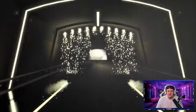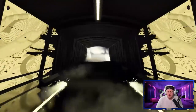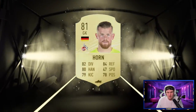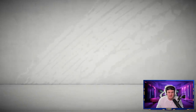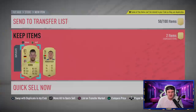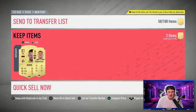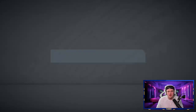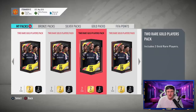Fourth pack is a goalkeeper — it's going to be Horn, 81 rated. Might be useful for an SBC. He's already in our club so we'll discard both, making about 1,200 coins back. Four packs open so far and still waiting for the first board.